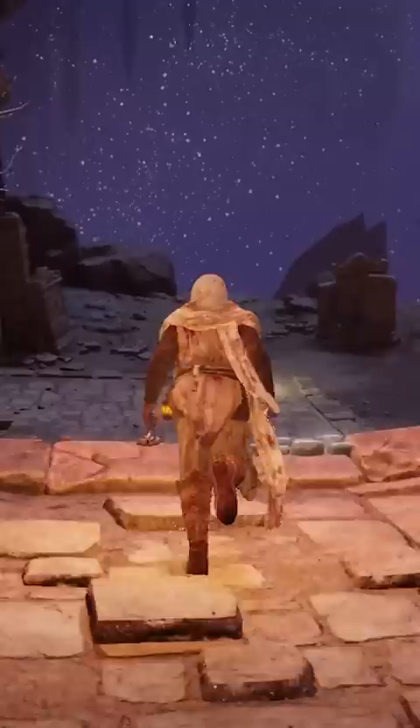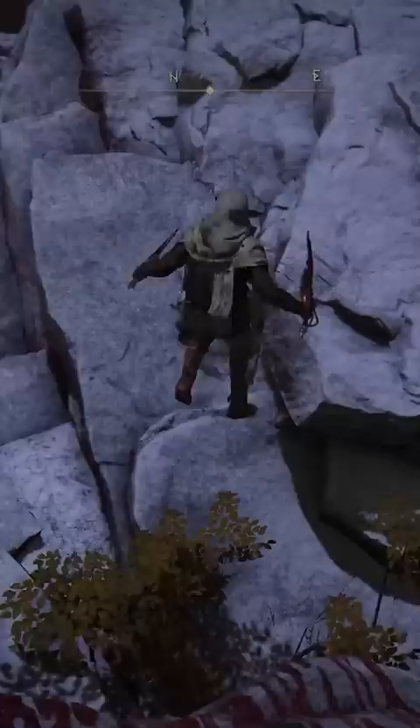Head back down the elevator and go back towards the grace checkpoint, but do not rest at it as the boss will despawn. Simply jump down the cliff onto a small ledge past the grace and follow the route shown here. Summon Torrent to make one of the longer jumps. Once you've made it to this small gap, summon Torrent again and fall through it.